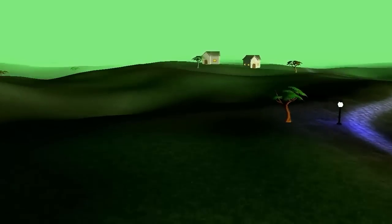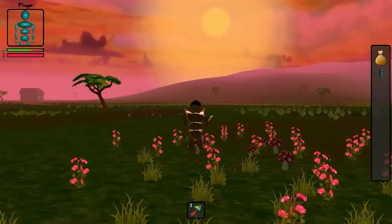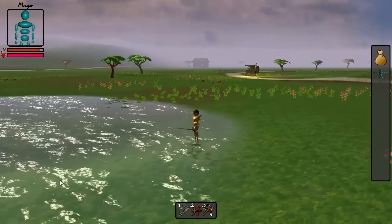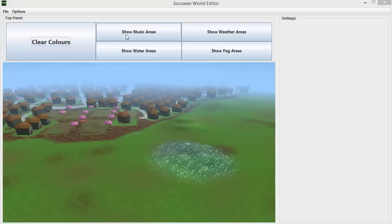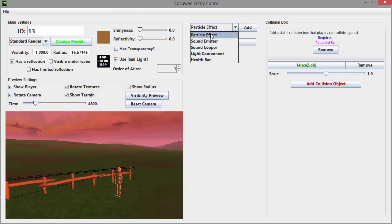In May the rendering engine was completely overhauled and the game started using the new and improved engine. After that I added a load more graphical features like skyboxes, water, particle effects, and also sound and music. Then of course there was the whole dev kit, the switch over to a component-based architecture, and finally the actual release of the dev kit.